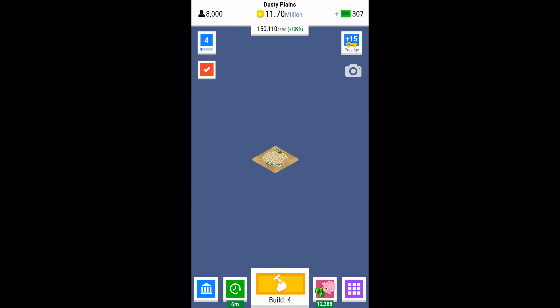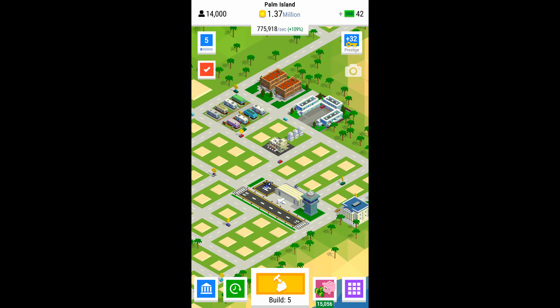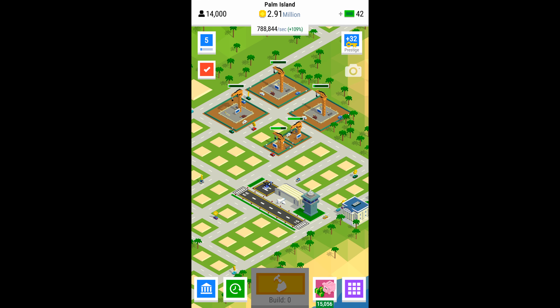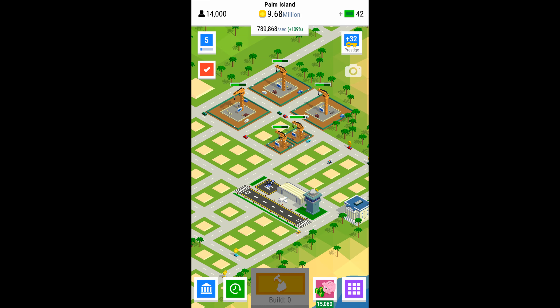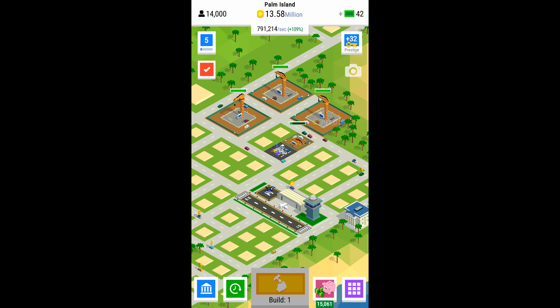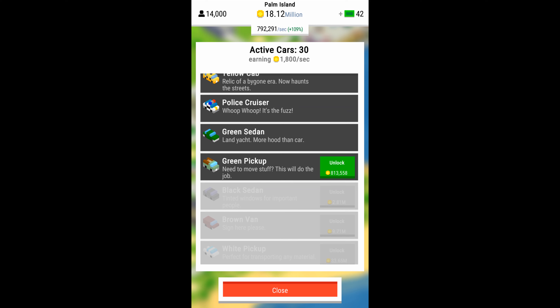I should mention missions or quests before I wrap up the video. There's basically a bunch of quests you can do that earn you bucks or dollars. They're often like 'build two of this type of building' or 'get so many car rewards or plane rewards.' These are found under the checkbox/checkmark icon near the top left.